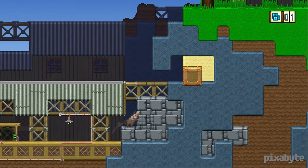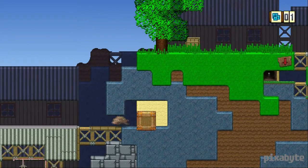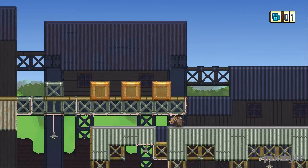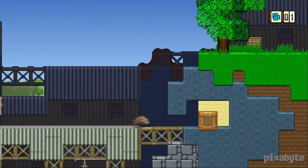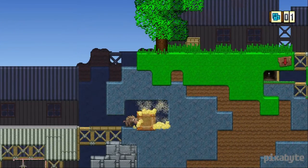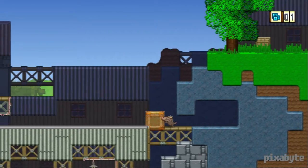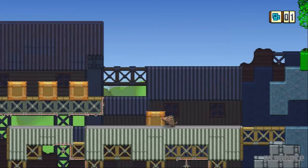It looks like we can probably go up right here. I feel as though we have to move that block somehow. The stomp removes sand too — I wasn't aware of that. I've been playing a little bit, but there are a lot of things you just kind of have to experiment with in this game, and I think that's one of the fun features about it.